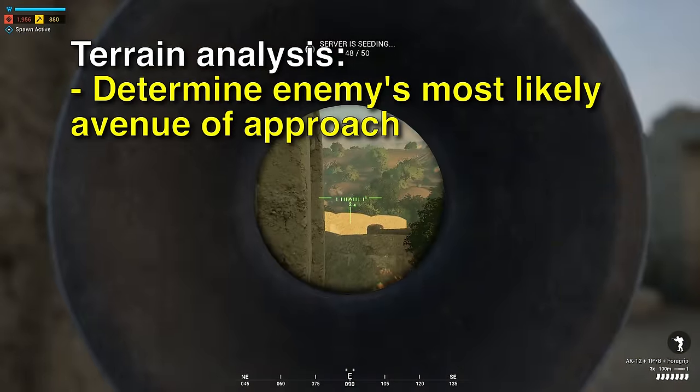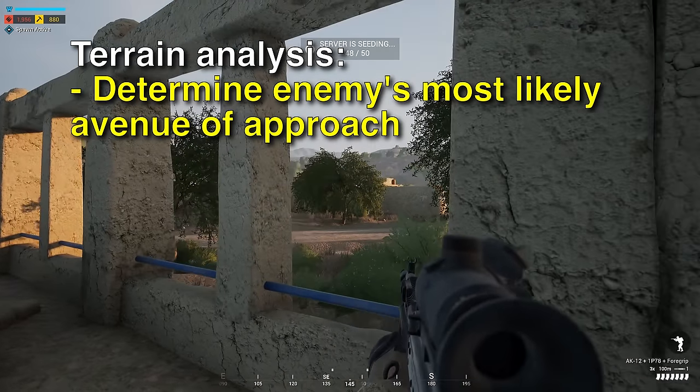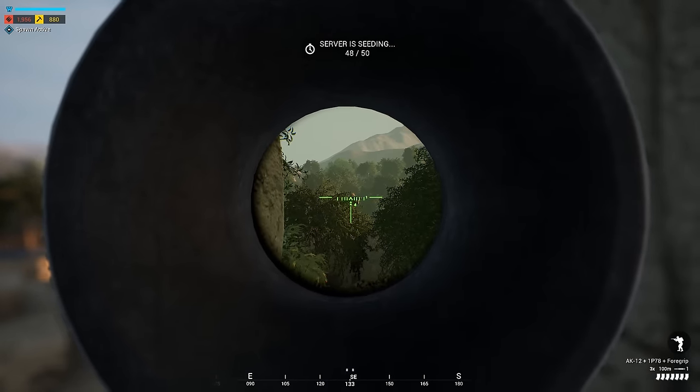The first steps you need to take before preparing a defense require some terrain analysis. You need to determine where the enemy is most likely to attack from — also called their most likely avenue of approach. Let me walk you through an example.